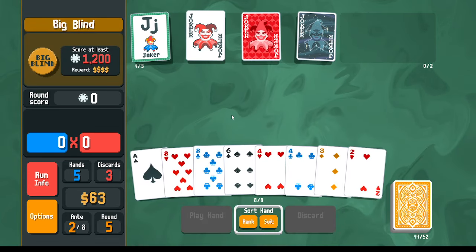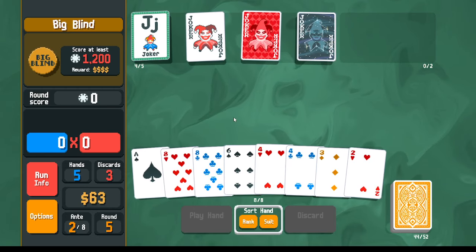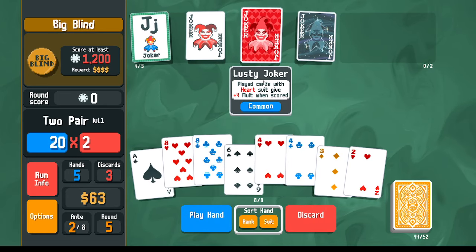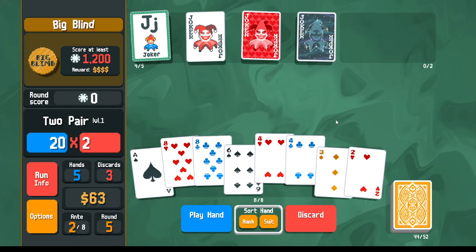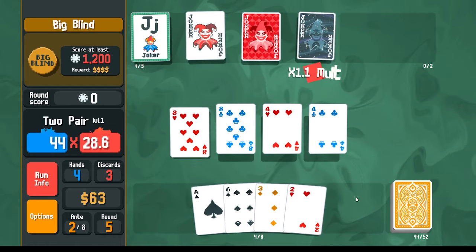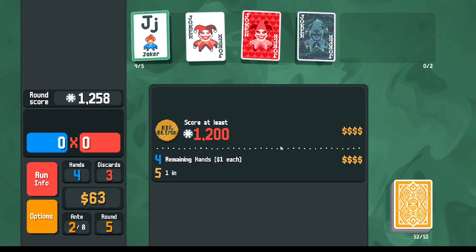Going into the next round: full house will definitely win with the help of Lusty Joker and Even Steven — this will also definitely win, so I can just play it. Well, it said 'definitely win' but it was close.